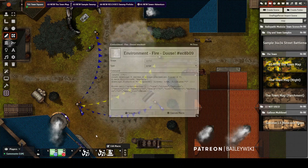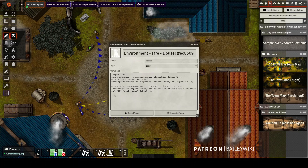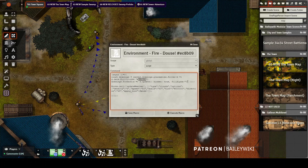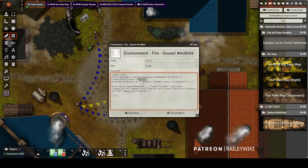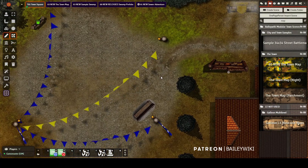The Douse macro — and by the way, all these macros come in my premium module, so if you want them I'm releasing this whole set-on-fire version today, May 15th 2021 — just does the reverse. It looks for that same hex code, sets the alpha to zero, hides the drawings, and sets the weather back to normal.